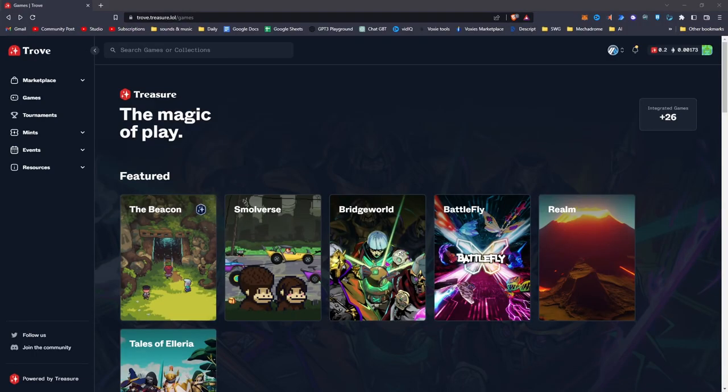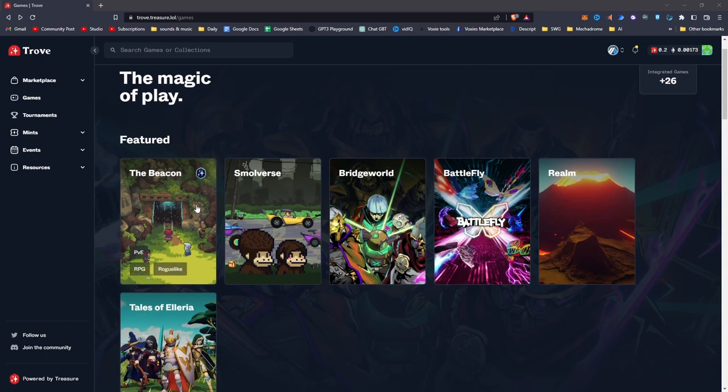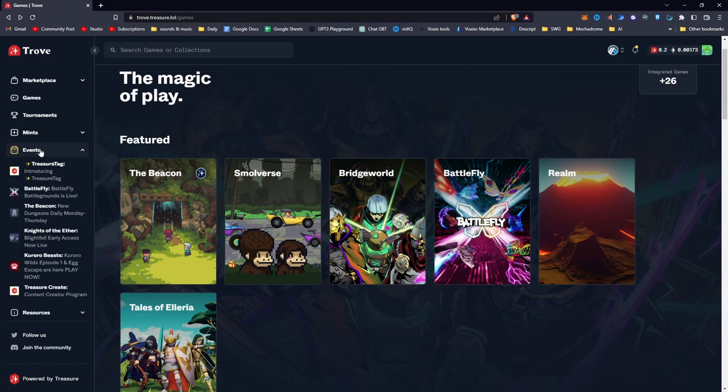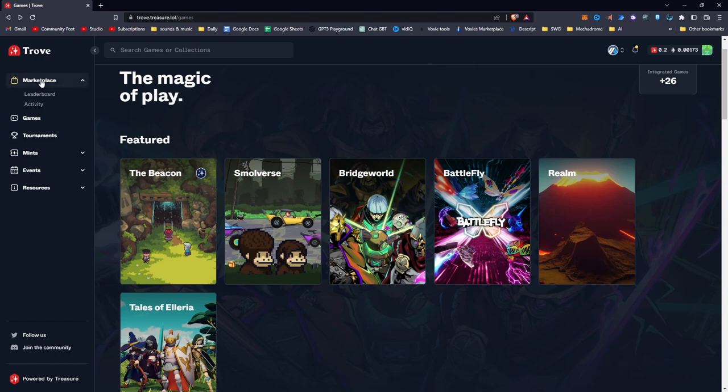As I mentioned earlier, The Beacon is part of the Arbitrum ecosystem. On this ecosystem is a really cool game platform called Treasure Trove. What attracted me so much is the fact that you can start playing for free and earning items — it reminds me a lot of WAX, where I first started in crypto gaming buying and selling NFTs and earning tokens by farming in Alien Worlds. This whole ecosystem has a lot of charm and a very low barrier of entry. Treasure Trove uses a token called MAGIC, and in the game section you'll see The Beacon along with other games, live mints, upcoming mints, and events.